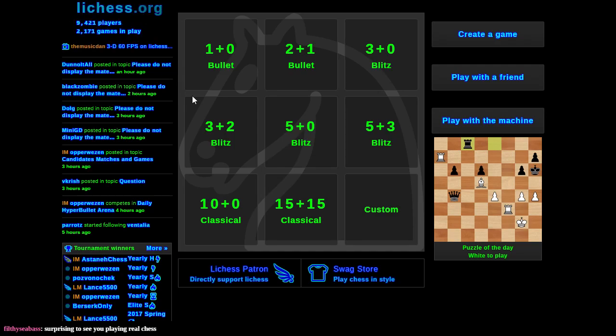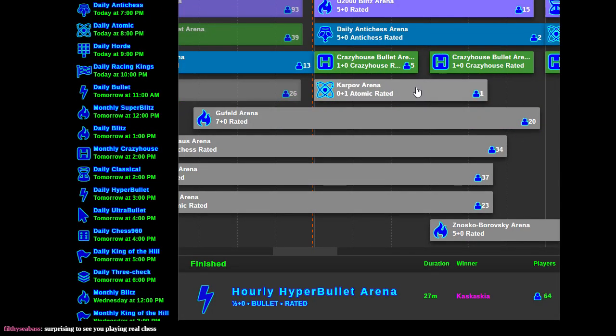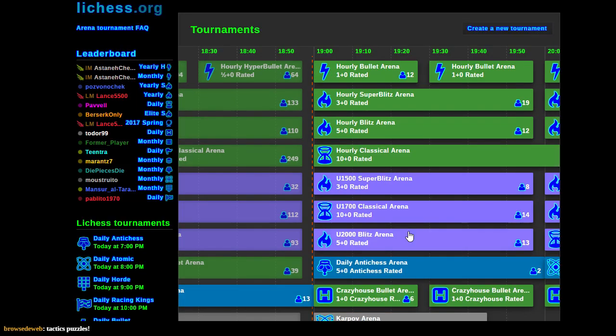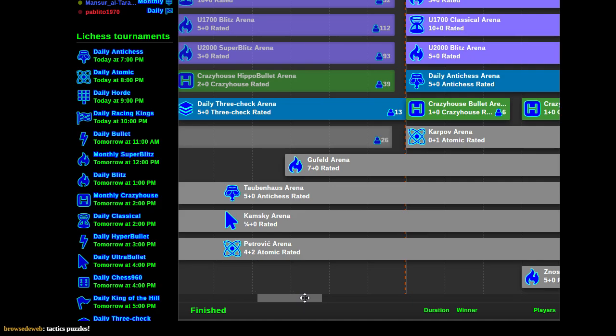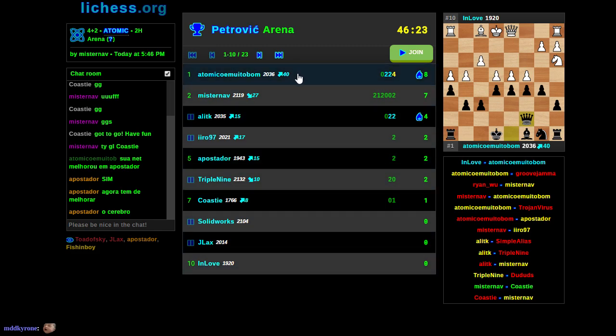Let's check out the tournament list and see what's going on. So many tournaments to select from. There's the Karpov one second atomic, there's the Crazy House Bullet one minute - nothing with an increment. Here's Petrovich - four-minute atomic with two-second increment. There's a bajillion 2000s in this tournament - I mean eight. There are two players under 2000 in the top ten here.